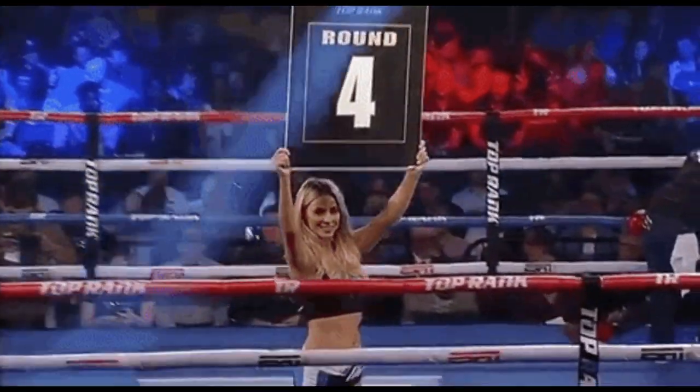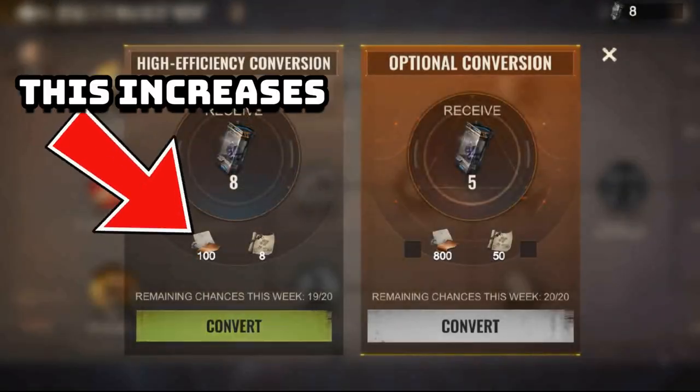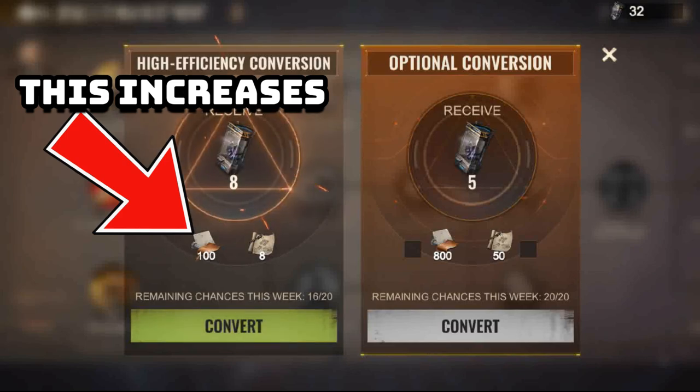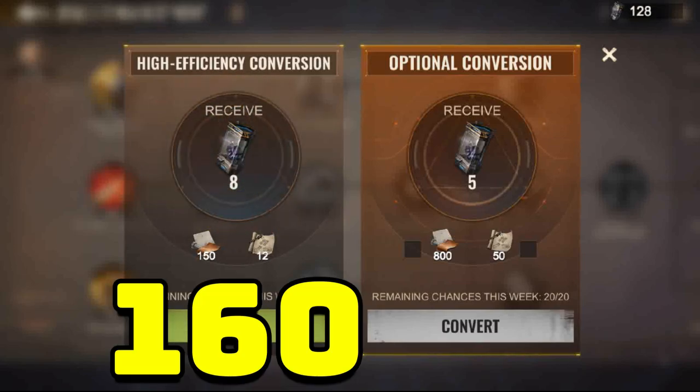There are going to be 4 ways to obtain the Tragic Capsules. You can convert 150 Hero Gear parts and 12 Hero Gear designs to obtain 8 Tragic Capsules. Therefore, in 1 week with only 20 chances, you can get 160 Tragic Capsules.